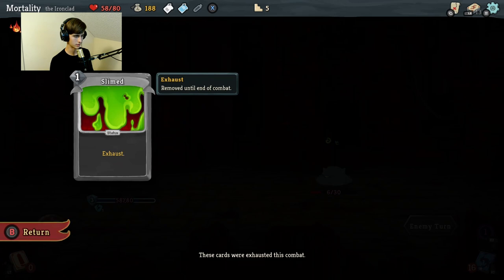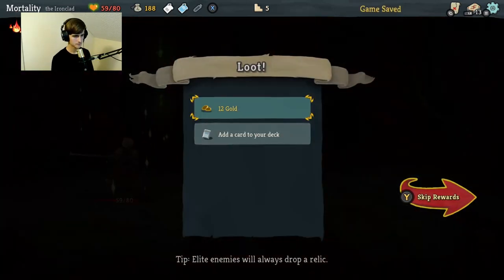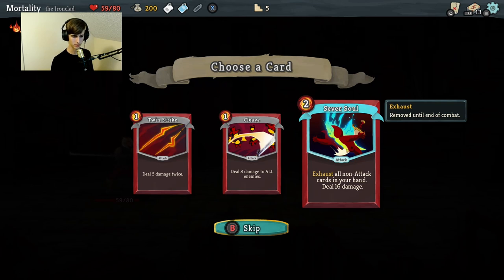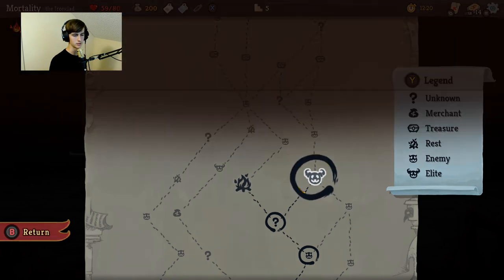These cards were exhausted this combat. So Slime literally just takes up a card space - that's all it does. We're just gonna kill him now. Twelve gold. Glaive - deal eight damage to all enemies. Sever Soul - exhaust all non-attack cards in your hand, deal sixteen damage. Removed until end of combat. So essentially all it does is I can't use that card again. All non-attack cards in your hand deal sixteen damage - I want that. Rest or elite? I don't want to be a chicken but I'm not at full health. Let's fight because I feel like it.